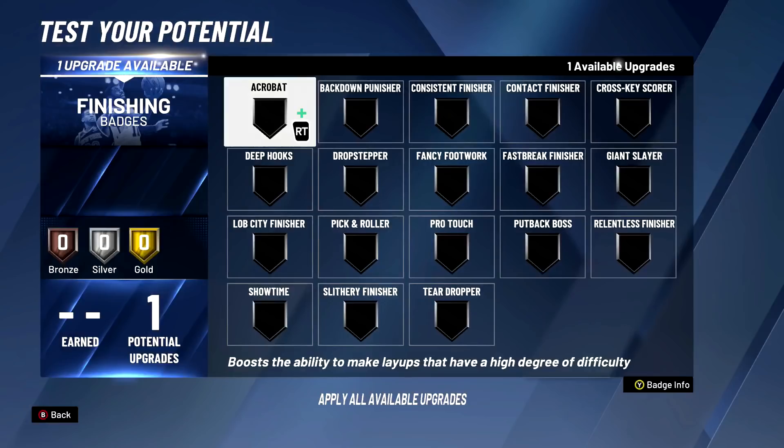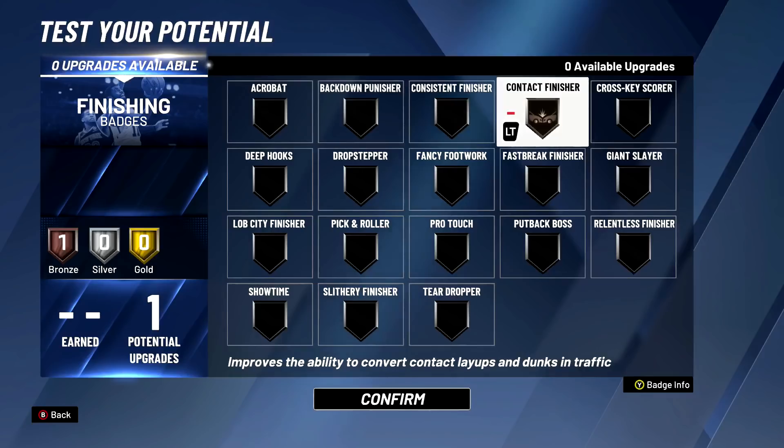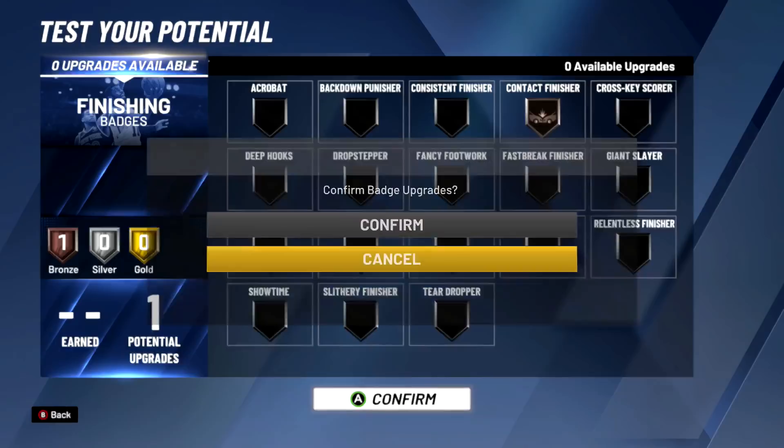For the finishing badge I'm going with contact finisher on bronze, because you get a boost in your dunking tendency when you upgrade this. Feel free to go with fancy footwork if you're doing hop dunks - it's kind of down to your discretion. I'm going contact finisher because I know my dunking tendencies go up, especially with the other types of builds I have.